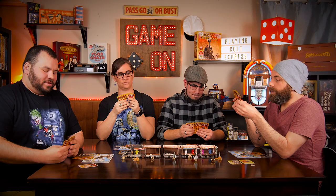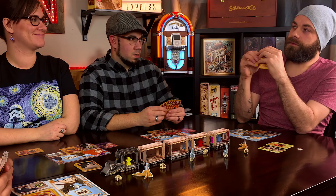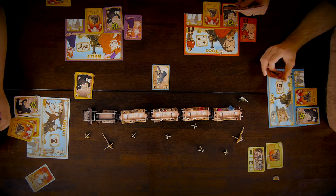Round one begins. Ghost is going to use his special ability and play face down — secrets, secrets. Since I'm all alone here, I might as well loot. Keith just runs away.